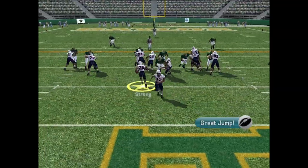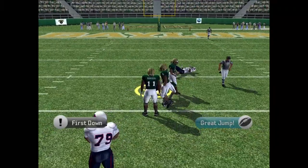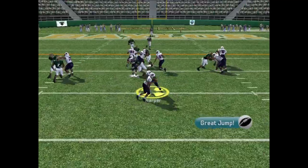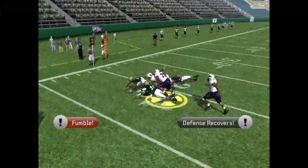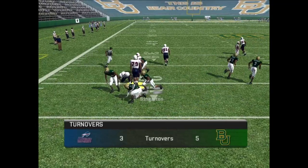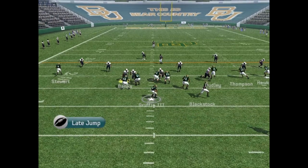They're going for the onside kick again — Cameron muffs it again, but we get the recovery. Thank you, Brown. First and ten, we're trying to put this game away — big first down by Strong. We needed that. We reverse it to Adams — Adams fumbles the ball and it's a turnover. We cannot just win clean.